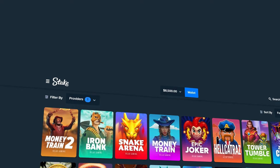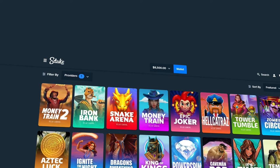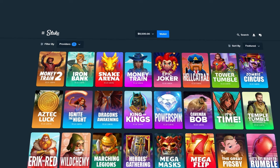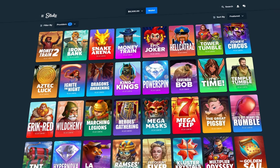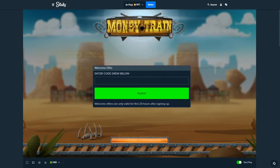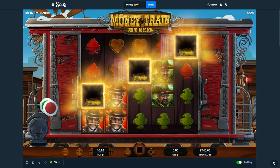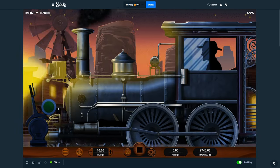Alright, what's up guys! Today we are on Stake with $8,500 in the balance — my own money I just deposited. We're going to be doing some bonus buys on Relax Gaming slots. We'll start with Money Train 1, do both Money Trains, Iron Bank, Multiplier Odyssey, Dead Man's Trail — quite a few. We'll do $10 bets, hopefully around 10 buys this video.